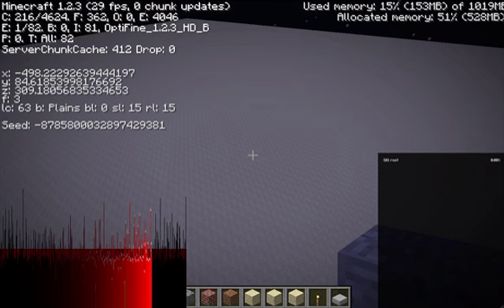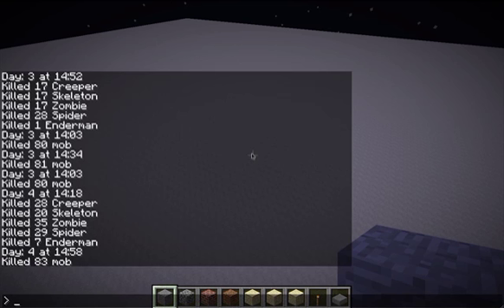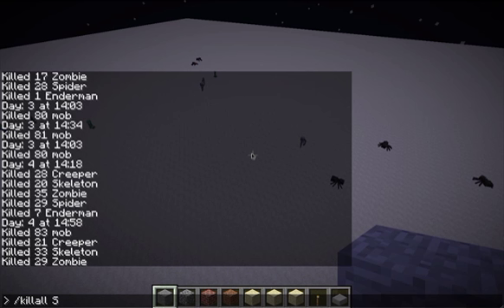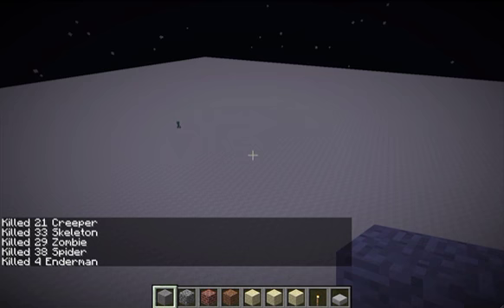For you, the player, probably the simplest way to deal with this would be to install singleplayer commands. And with that, you can use the killall command to get rid of all those mobs in limbo — all the creepers, skeletons, zombies, spiders, and the endermen. Don't do killall mob because that will kill all your animals and villagers as well. Just kill off the hostiles. And as you can see when we do that, new mobs can spawn again.